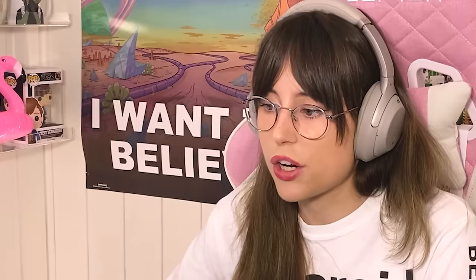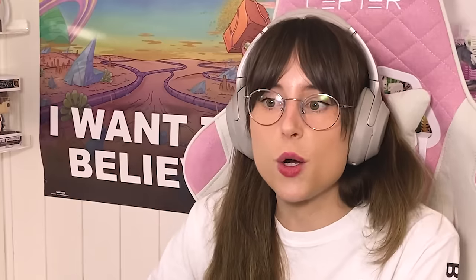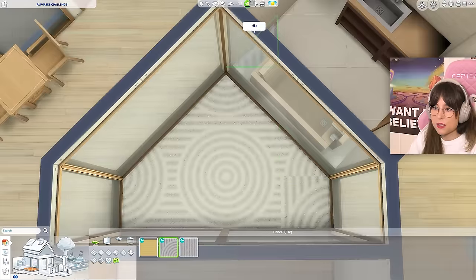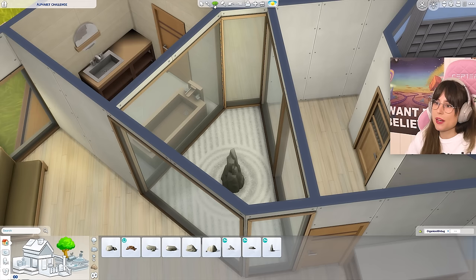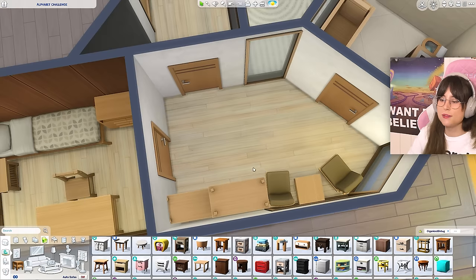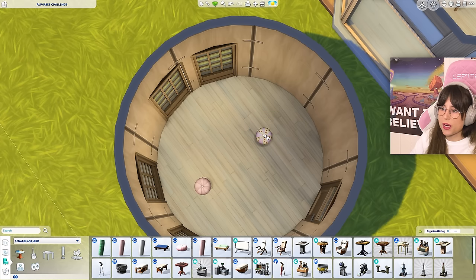For this bedroom — furniture first, then figure out the wallpaper. A cute bed, a desk, and a dresser squeezed in there. For the other room — I thought we could make this into one of those Japanese sand gardens, also called dry gardens, stone gardens, or rock gardens. I need to build a little floor well. It's looking a bit ridiculous — I apologize to everyone, especially Japan. Maybe just one circle with a little rock in the middle.